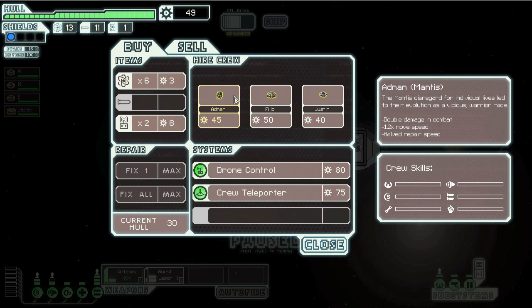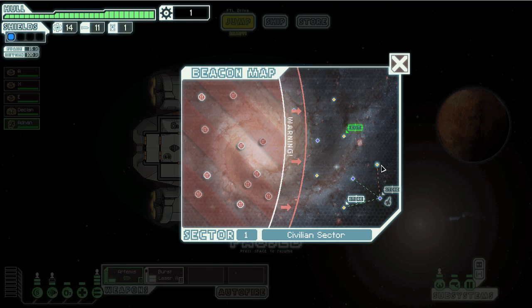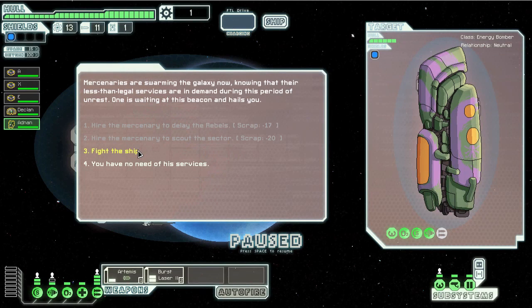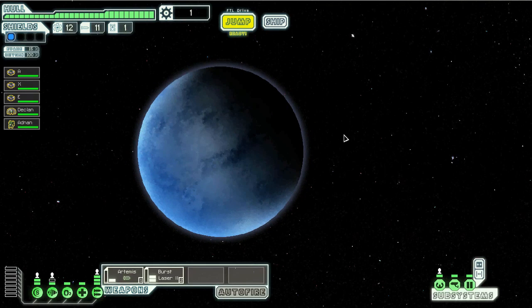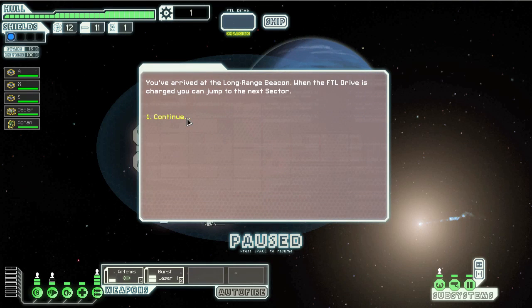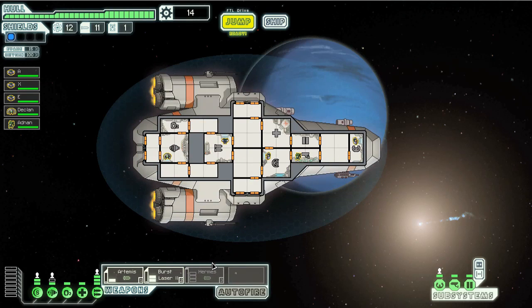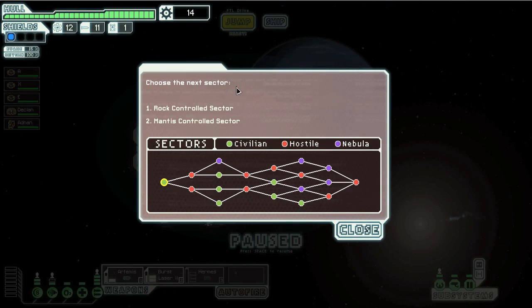Mantis — it has good stats. Mantis, you go up here. Let's just hope that I can reach the exit. Yes, I can. And it's right before... a Hermes missile. Three for that. And this one was... anyway.